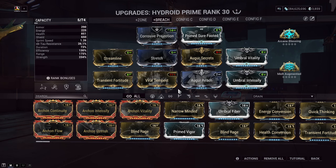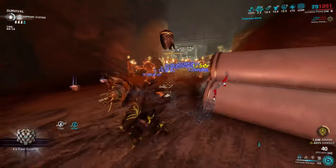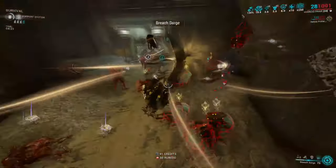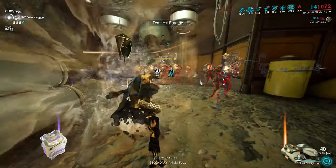From there it gets more situational depending on the player — I personally liked adding range to complement the build, followed by efficiency to manage energy costs. Since you're killing enemies constantly with this build, energy issues shouldn't be a major problem, but applying the Zenuric focus school helps if they arise. This build is all about grouping and killing with little effort. Try it in long, narrow corridors — it's highly recommended.